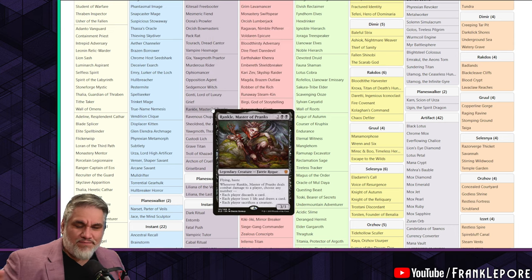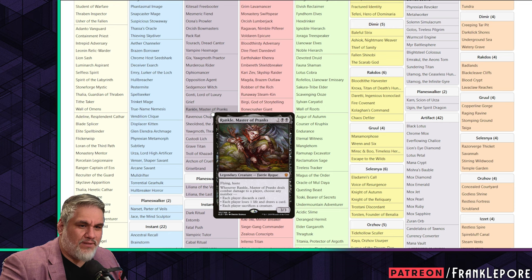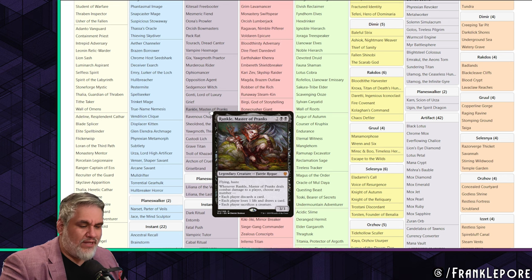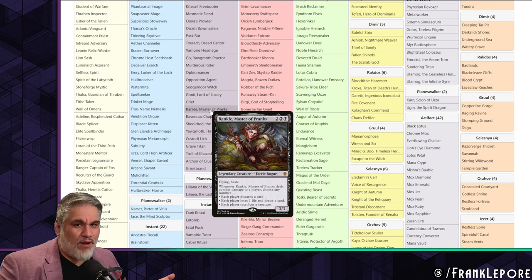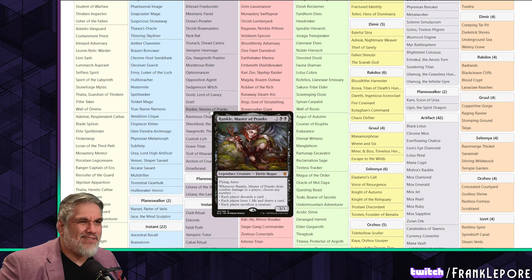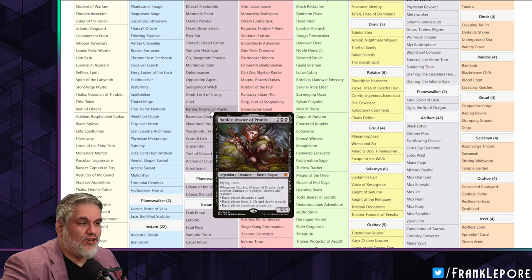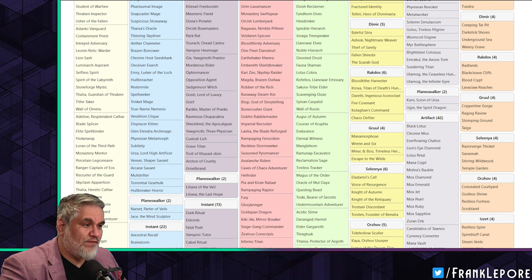I have Gonti, Grief, and Ravenous Chupacabra. I have Tourach and Yawgmoth. I don't have Rankle — I never liked Rankle. I think it's really hard to make his symmetrical ability worthwhile. I don't really like symmetrical abilities where you have to engineer a situation where it benefits you. 'Each player loses life and draws a card' — I don't want to give them a card. And 'each player sacrifices a creature' — if you're playing Rankle it's likely you have more creatures, but it's just a card I personally don't like.